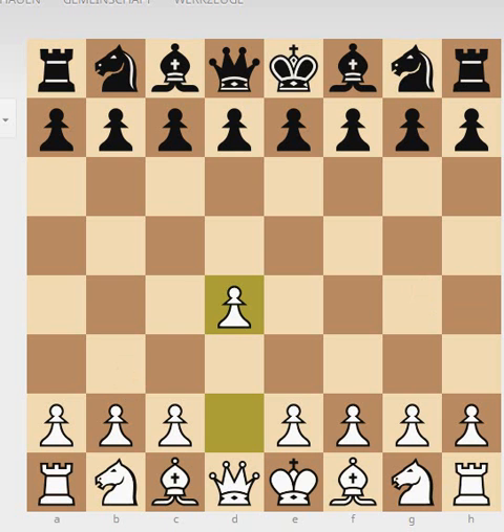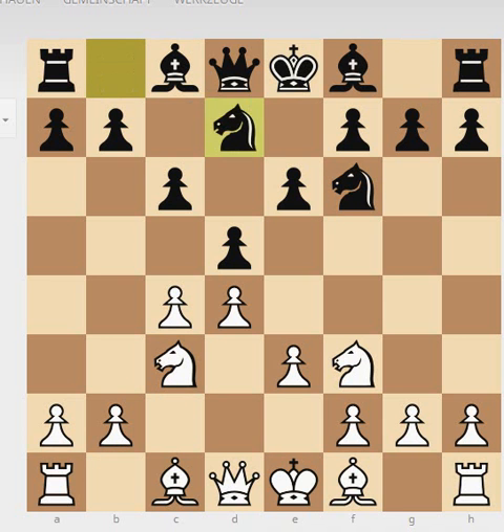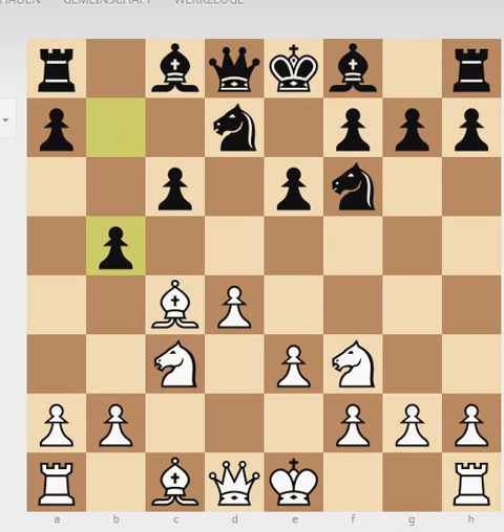Let's start. We see d4 by white, d5, c4, c6, Nf3, Nf6, Nc3, e6, e3, and Nbd7. We see Bd3 and black captures with dxc4, white recaptures with his bishop Bxc4, and then b5 — which is the key move of the Merano variation.